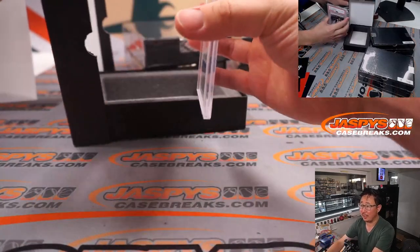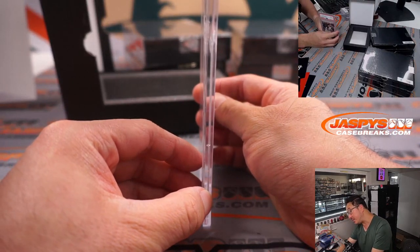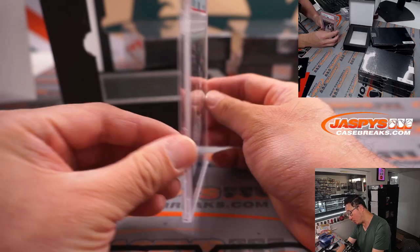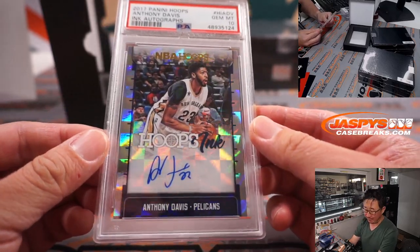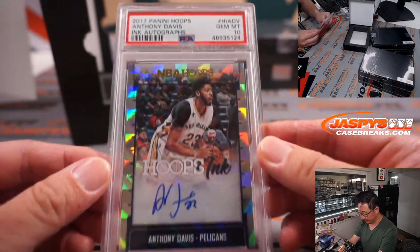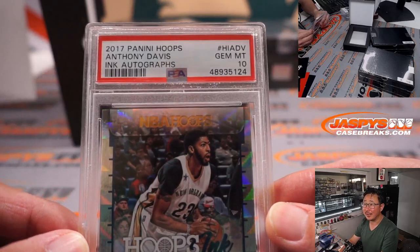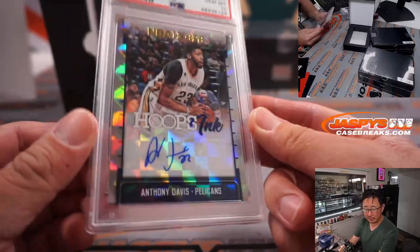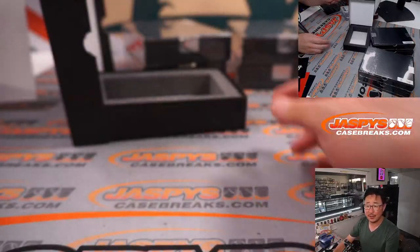Another graded card — PSA 10. 2017 Panini Hoops, Anthony Davis, Hoops Inc. I believe if this guy could just stay healthy... Pelicans edition. That will be for Dusty and the Pelicans.